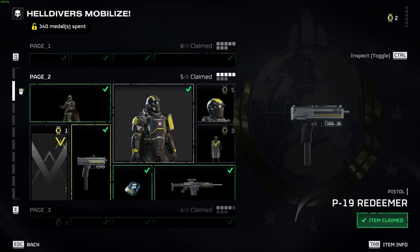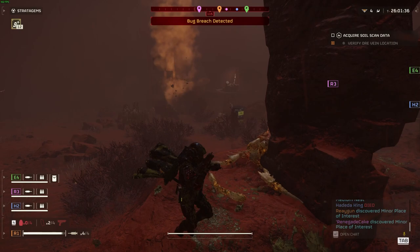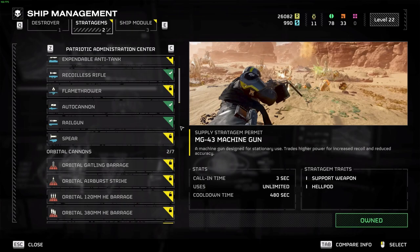When it comes to secondary weapon options you really are limited to one weapon that stands as king amongst the pile — that is the P-19 Redeemer. There is nothing else that compares to this fully automatic machine pistol. It has great damage and a high fire rate, allowing you to shred any enemy in close to long range combat.